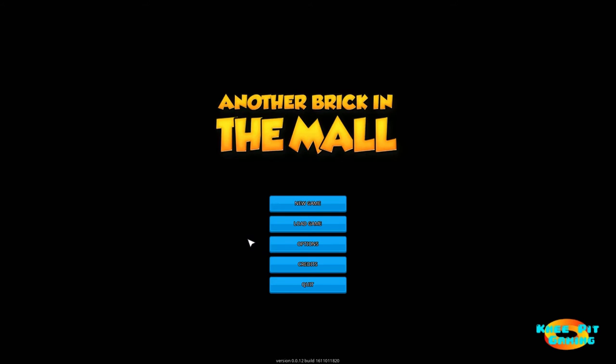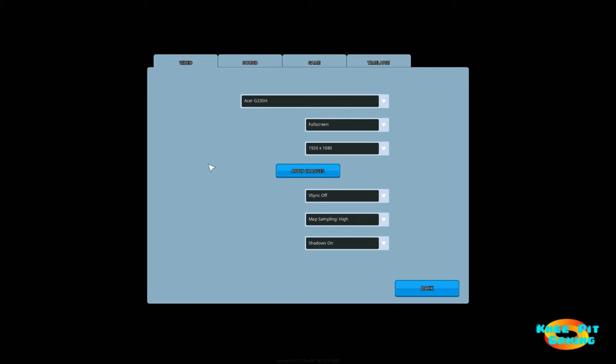We start here on our menu screen. We've got your basic new and load game options as well as credits and then exit the game. Let's take a brief look at the options. As you might expect from this type of game, the graphics options are very minimal. You choose your monitor, whether you want full screen or windowed, and then the resolution you want to play at.